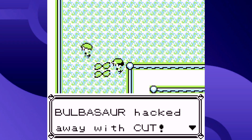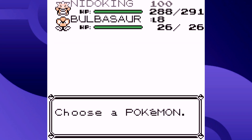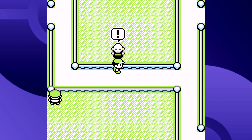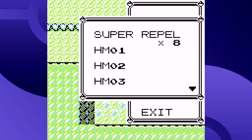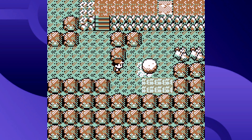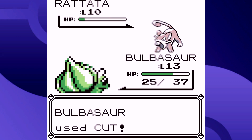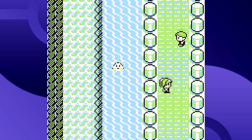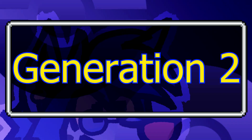The last notable thing about Gen 1's HMs is that Cut can be used outside of battle on grass — it's really tedious, but if you're on a route with tall grass and no Repels, that's a nice way to avoid random encounters. The grass respawns very easily though — even getting into a trainer battle resets it all. Not remotely worth it, but it is something you can use Cut for. Overall, HMs in Gen 1 are really annoying and tedious, especially giving up a moveset slot for a weak move.